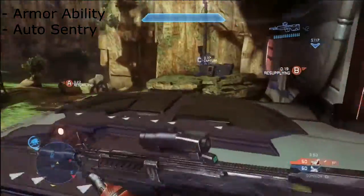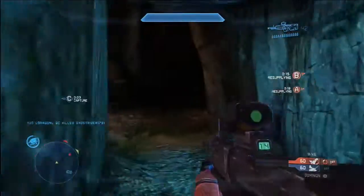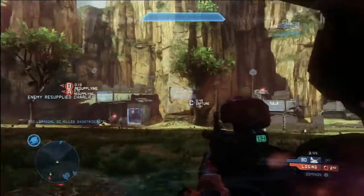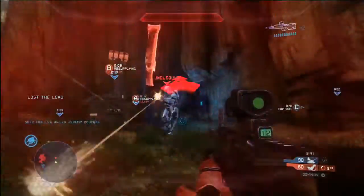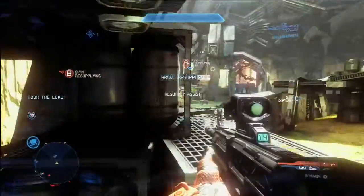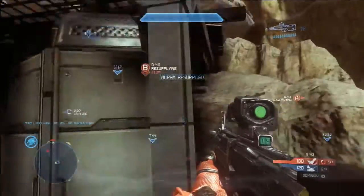This thing is actually really useful. I know Promethean Vision is the most powerful, but this thing can help you — it kind of acts like Promethean Vision because it'll start shooting at people through walls for some reason, and it'll let you know when someone's there when you might not have noticed otherwise, because it just snaps to people.